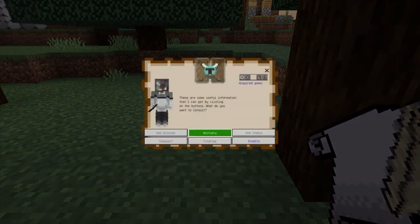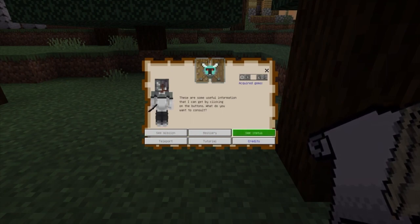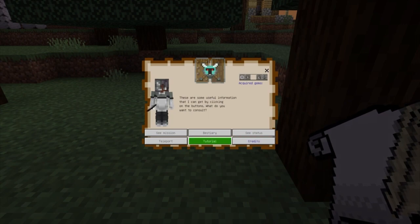Then it opens up this menu right here. You got acquired gems, missions, bestiary, status, credits, and the tour and teleport.